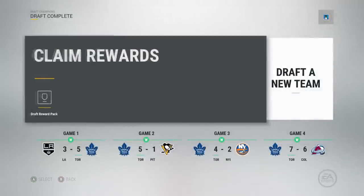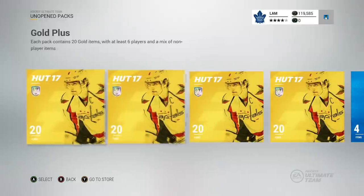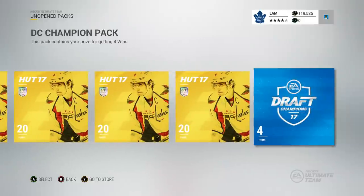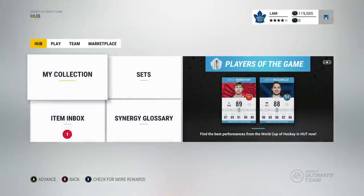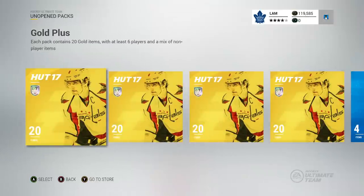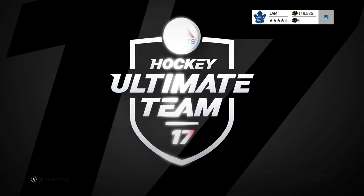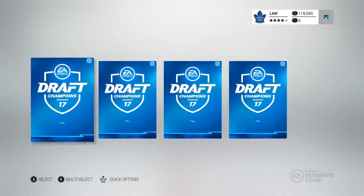I played all of the games, won all of them, and then claimed the Draft Champions collectibles. I did a small calculation: winning four games took me exactly 91 minutes to get those four collectibles. I'll open the pack right now to show you — I did get the four draft collectibles.